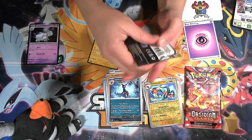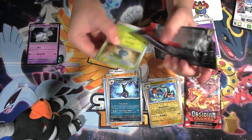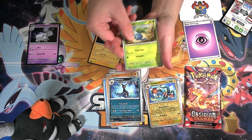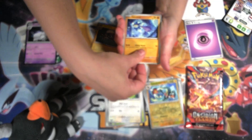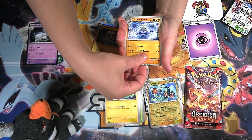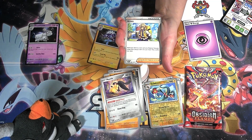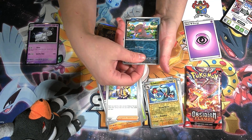Second pack. We have an Oddish, a Swablu, a Glimmet, a Tadbulb, a Cetoddle, a Mawile. I finally got a reprint Arvin — I think this is my first Arvin, surprisingly, even though it's just an uncommon. And we got a Paldean Wooper.